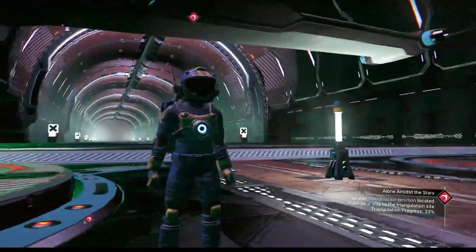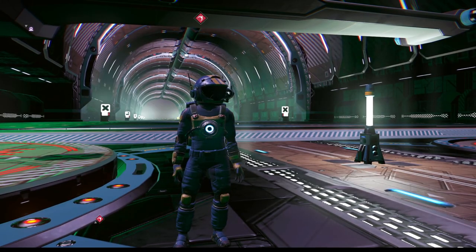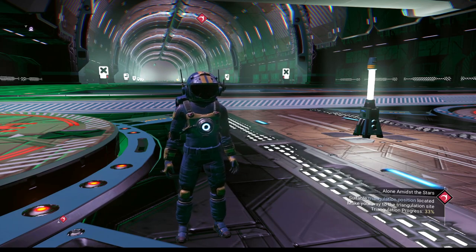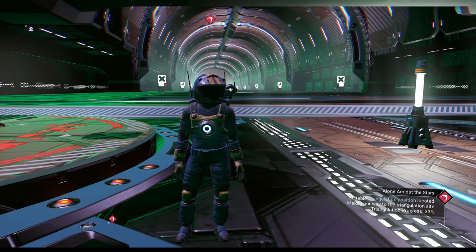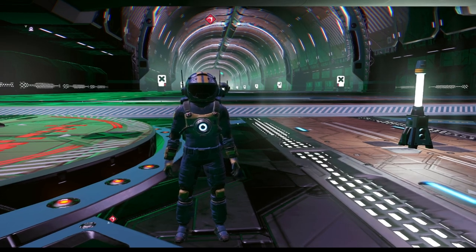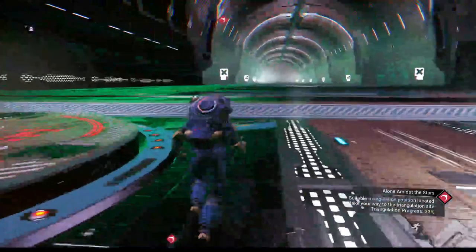We're in orbital mode. I'm debating whether to create a ship for my character — probably not for a while. I'll be jumping into the anomaly to change my character appearance and grab some quicksilver items, but only cosmetics. I'm not getting multi-tools or ships acquired through expeditions — no unfair advantages. Just cosmetic things like jet trails. We're continuing as if this was a normal save from a regular beginning.